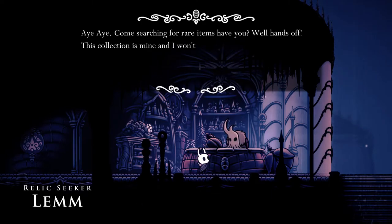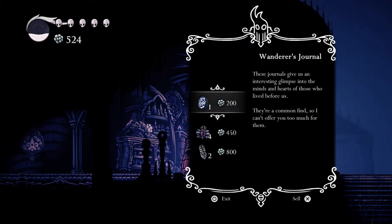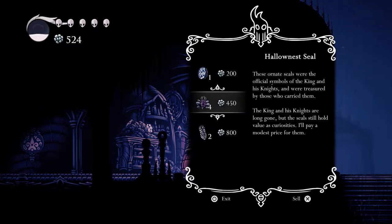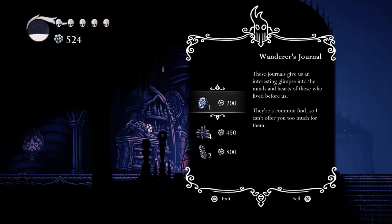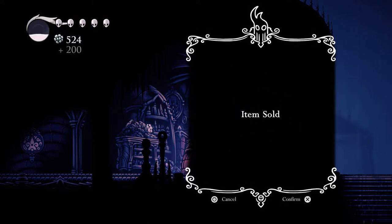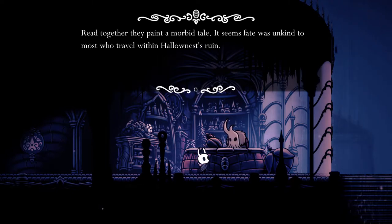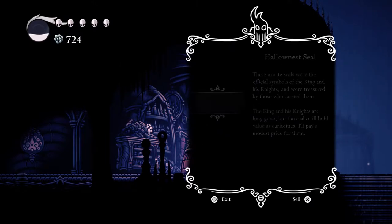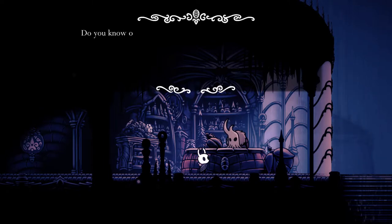Nice — so many NPCs. 'I come searching for rare items. Hands off, this collection is mine and I won't be selling the grubby little wanderers.' That's pretty funny. Oh — you can sell these? That makes things so much better. Holy shit, I'm so happy.